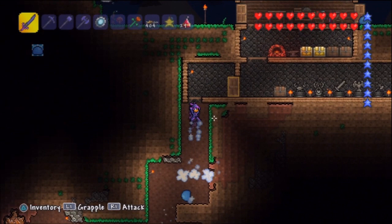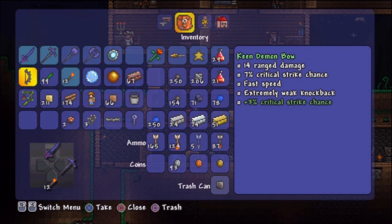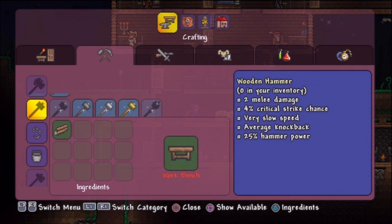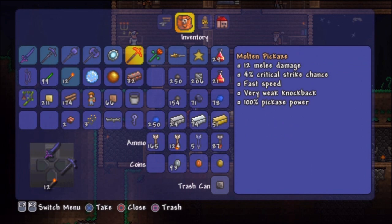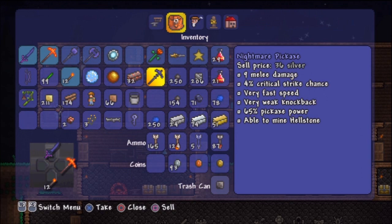I don't think we're gonna have enough hellstone for the armor, sadly. I kinda wanted to make some armor in this part, but I also need a pickaxe. Either way, let's go ahead and make the molten pickaxe, because we know that's gonna benefit us more than anything. And there we go, we are moving up in the world. I'm gonna go sell this old pickaxe to Alfred since I don't believe I have any use for it — only 36 silver. I feel like I got cheated there, but it's okay.